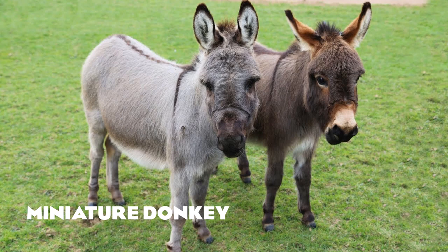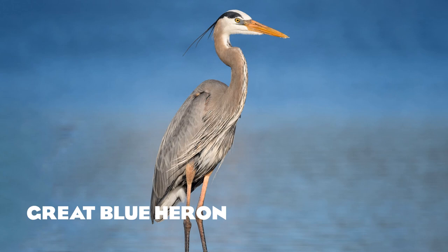Now we move on to some petting zoo animals. We've got the miniature donkey — domestic animals are included in this video and would be perfect for a petting zoo pack. The great blue heron would be another great addition — as a wading bird spending most of its time on the ground, it would be a perfect habitat animal in Planet Zoo.